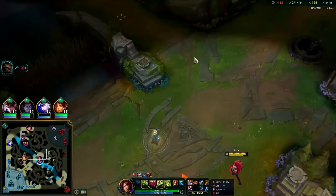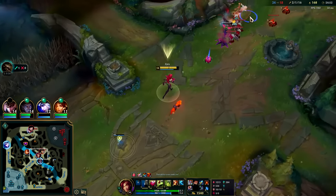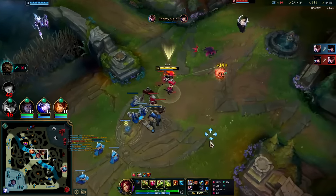The Rylai's health gives you enough to be more bruiser-y. She kills them quick.